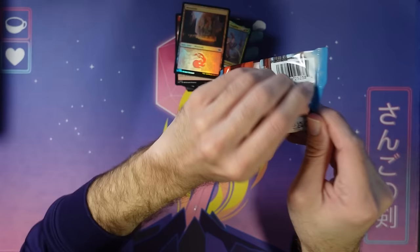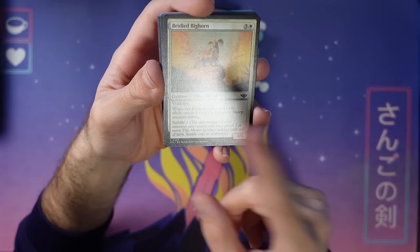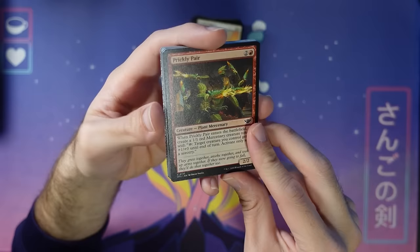On to the next pack. Bright-Eye Bighorn — this makes little sheepies when you saddle it up, and those sheepies can then saddle it later on. Here's Prickly Pear — a three-mana two-two that comes into play and makes a mercenary. Nice. I love the name — I normally think of prickly pear as a fruit, but here it's a pair of people. Fun play on words.